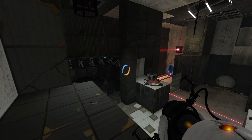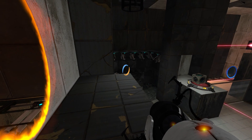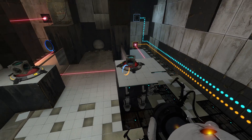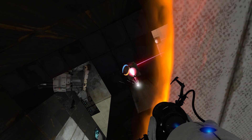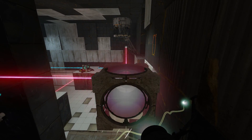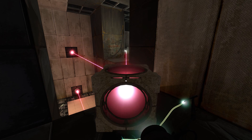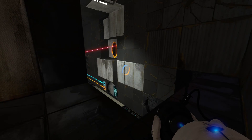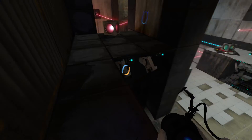As soon as I can get a laser — I don't have any more redirection cubes, all I have is the five. I need to use this one somehow. If I could aim it properly... what is this, what does this do? I could cascade portals but I am not playing this on co-op.